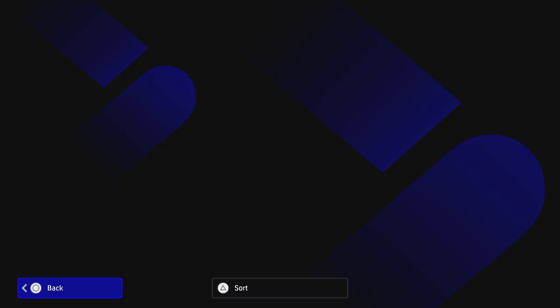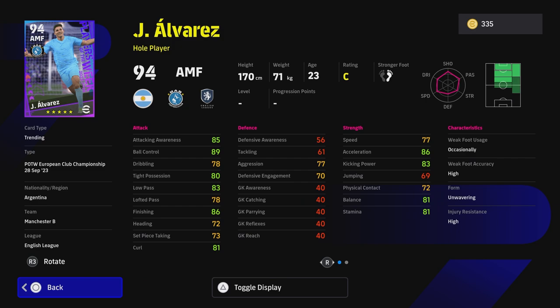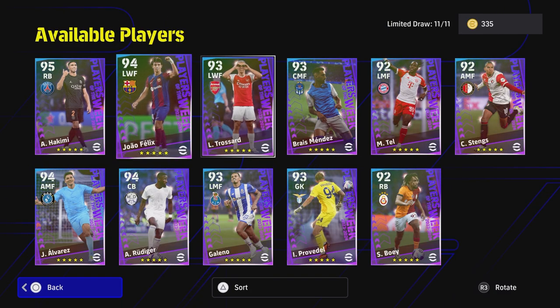Then we have Alvarez — his stats don't really tell the whole story. He's a really nice attacking midfielder and it's great to finally see him get an accurate card reflecting his role at City this season. Ball control is brilliant, acceleration is brilliant, and finishing goes to 88 with the boost — awesome for a predominantly build-up card. He's down as a hole player with wavering form, brilliant player skills including lots of shooting skills, one touch pass, and pinpoint crossing. He can play anywhere across the right side of the pitch, and his acceleration, balance, and tight possession are perfect for an attacking midfielder who can also shoot.